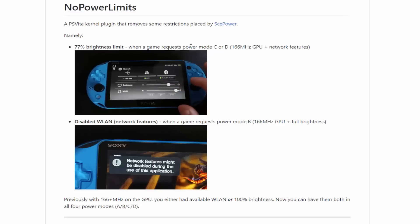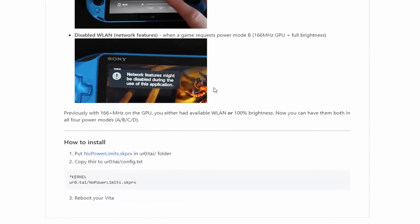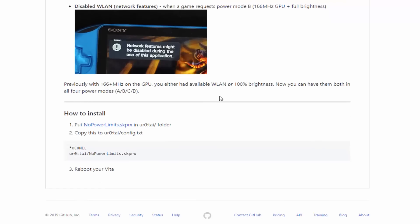It's quite complicated — it talks about power modes C, D, and B. I don't really understand all of that, but what I do know is this plugin will let you bypass a lot of restrictions in games, including the brightness limit and the network features. It's a very simple plugin but it might come in handy if you want to play a game on high brightness or you're having some issues with network features.